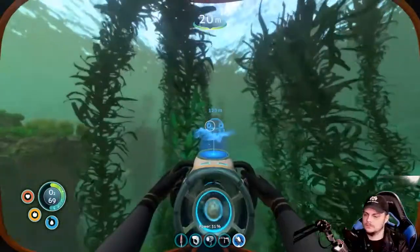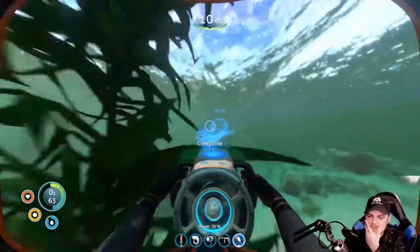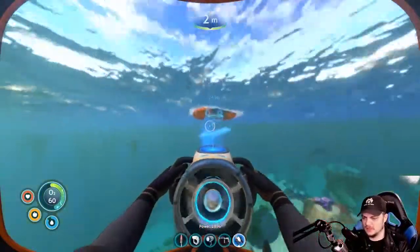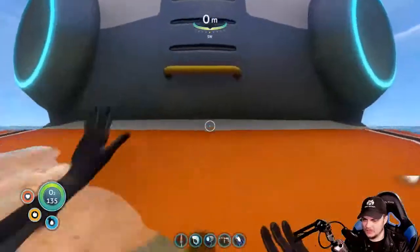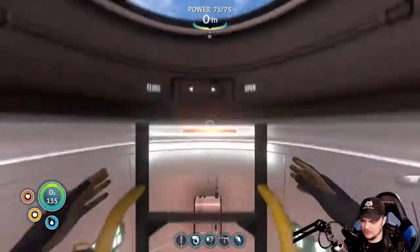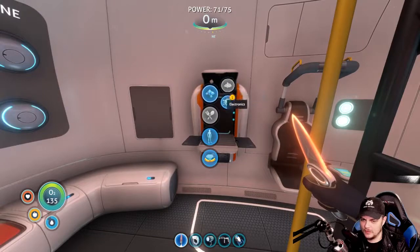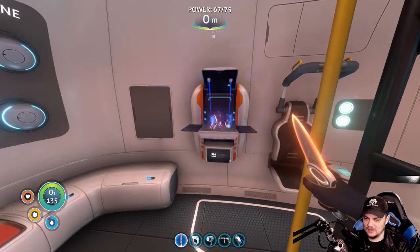Now we can make the habitat builder. It'll definitely ask for more materials. It'll be nice to be able to actually set up a base though, so this will be interesting. You don't like your tiny base? I do like my tiny base, but it's not enough — there's like no room in here. What if I want to invite people over, what if I want to have a party? I can't — you're not going to get chicks over. All right, wiring kit.